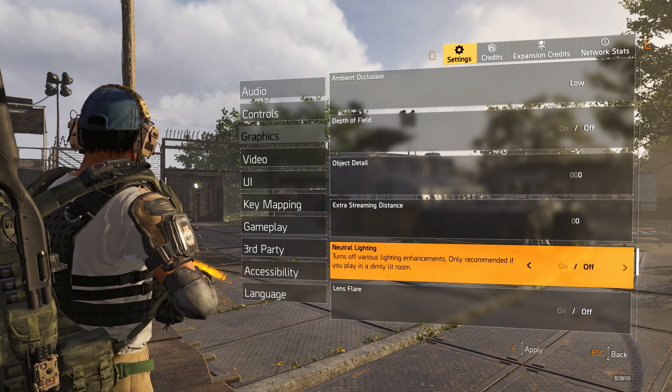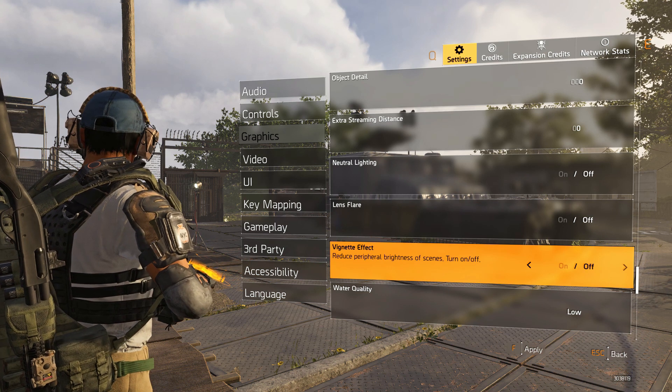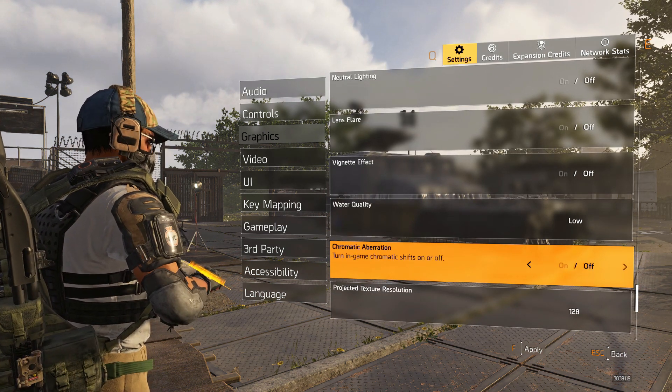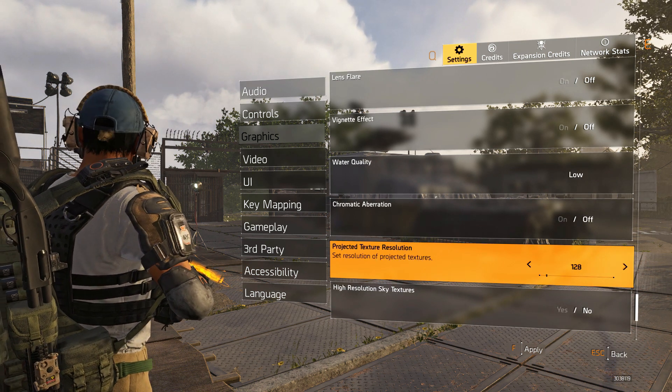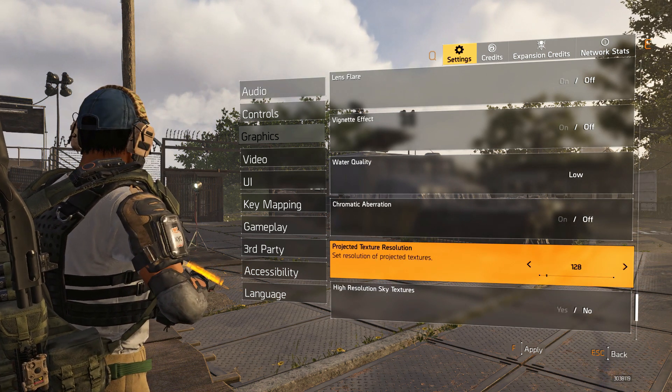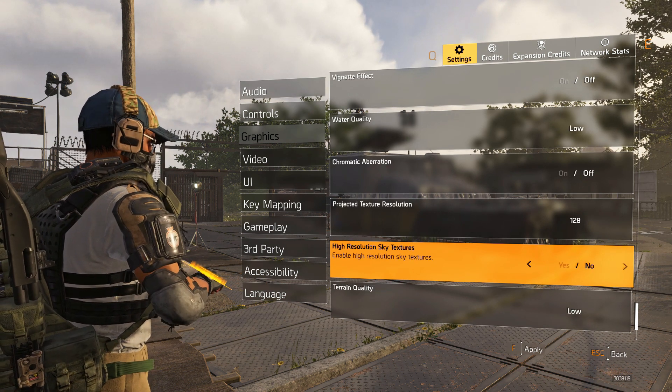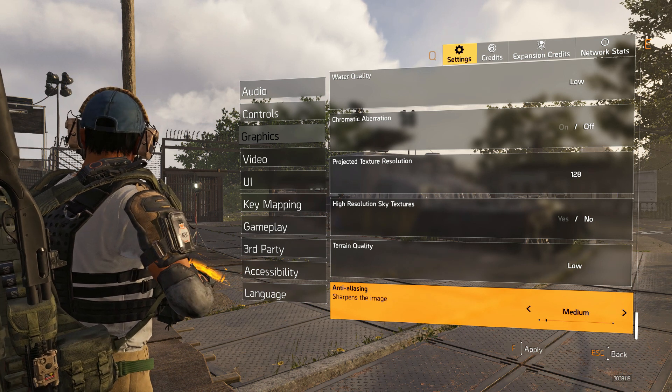Neutral lighting off, lens flare off, vignette effect off, water quality low. Chromatic aberration off. Projected texture resolution 128 — you can go 256 which is fine, but 128 is perfectly fine for max performance optimization. Terrain low. Anti-aliasing medium.